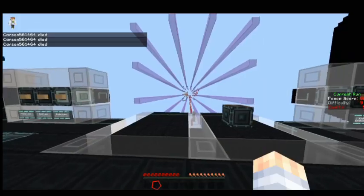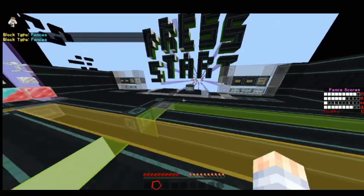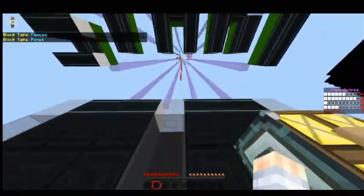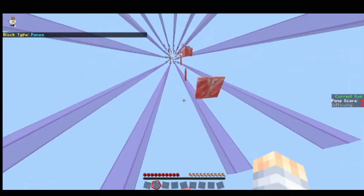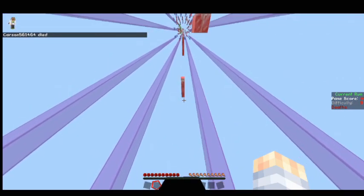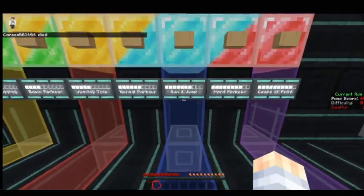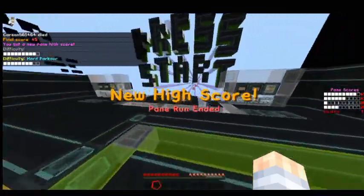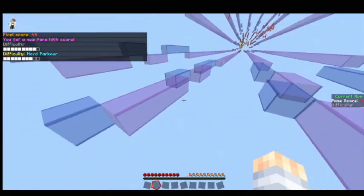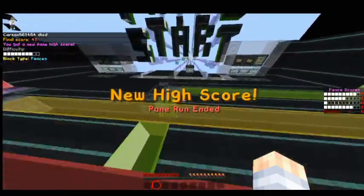I've honestly been playing this map a lot off camera just messing around and it's really fun — I recommend it to anybody who's contemplating on buying it. I'm gonna switch to panes now — they're just smaller fences. I'm playing on the toughest difficulty. I don't know why — I could easily do run and jump but I like the hard parkour. Actually, I'm gonna switch back to fence. Once I master the fence, then I can go to panes.